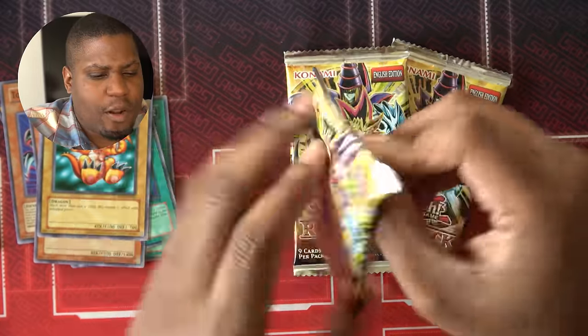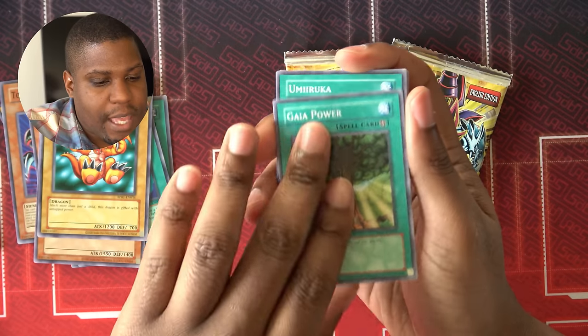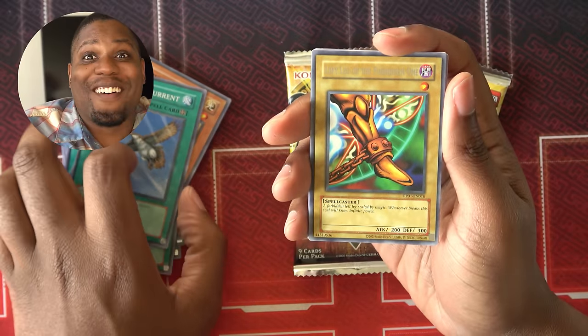Strong start. We got a super in our first pack — I am not mad at that, but I want higher rarity. We have Gaia Power, Umi Ruka, Shining Angel — one of my best cards — Rising Air Current, and Left Leg of the Forbidden One.